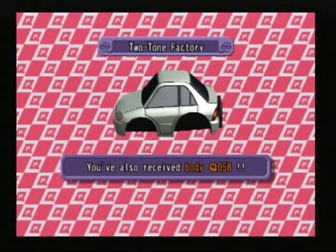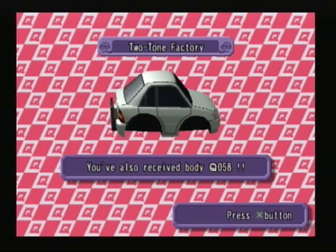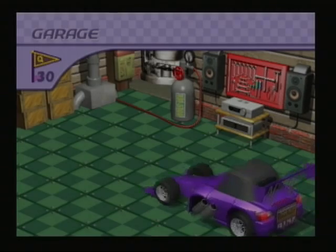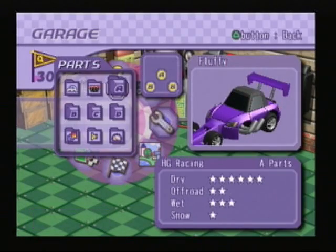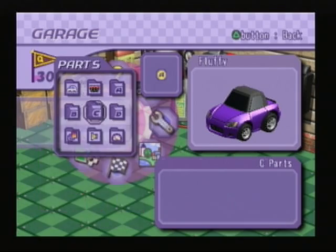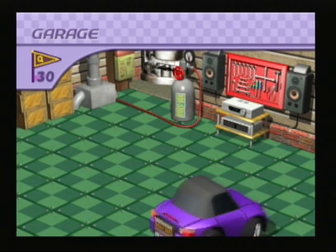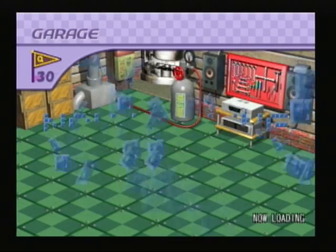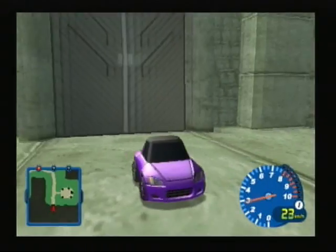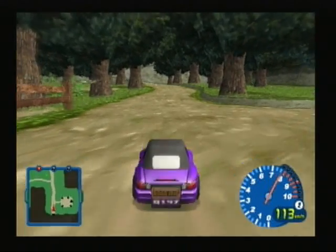We've got 3,000 again, we've got a flag, Coin Catch has been unlocked, and we have — oh, I recognize that, it's a Toyota, I can't remember what it is though. So right now let's go to the guy to get that engine plus six. To Echo Forest. Oh yeah, I forgot to change tyres, but oh well.